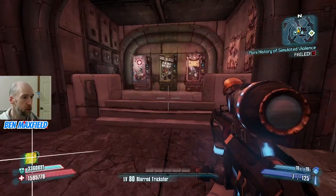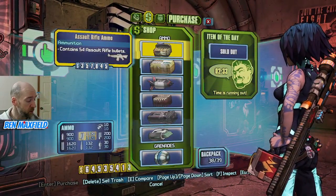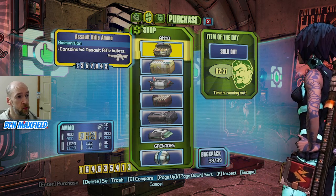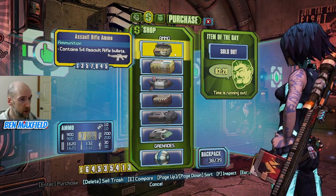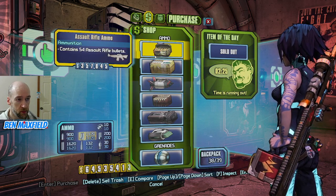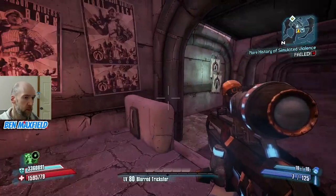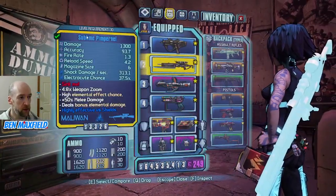Let's check the ammo here. So I definitely, when I do that Doc Mercy section, if I start to get swarmed by the enemies, I need to switch out the B-Shield earlier, otherwise I'm going to be in trouble. So let's sell off our junk while we're here.